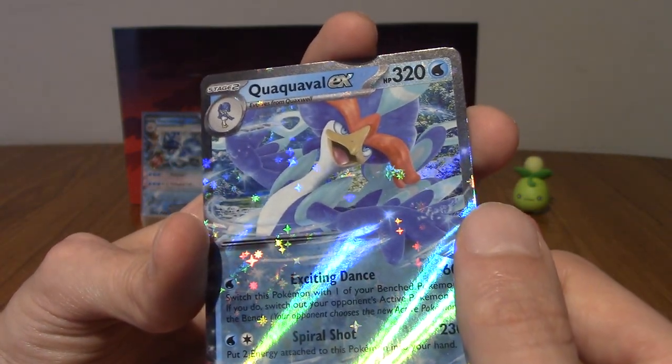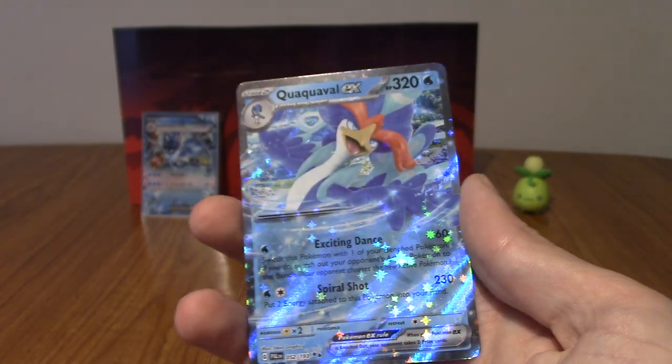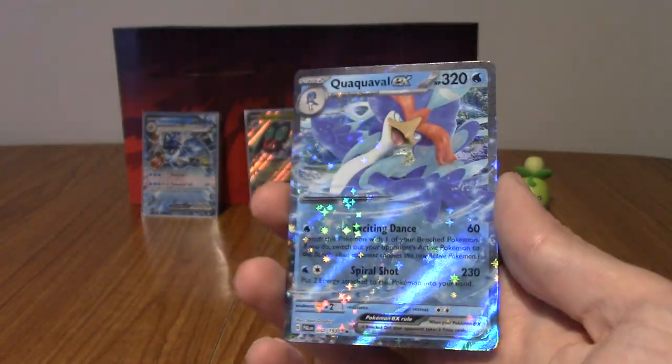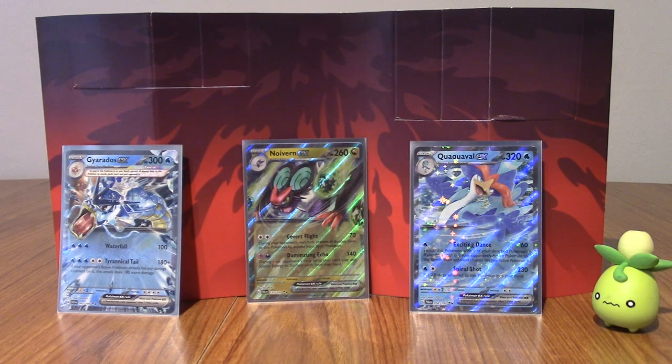And we got a Quaquaval EX! Wow, I've done very well for EXs today. Good lord. Right, I'm going to go sleeve this then. Wow, those were pretty good pulls honestly. Three out of five packs I got an EX. I know the EX pull rate is a lot higher now that everything's Hollow and stuff, but still — very pleased with that. Three EXs that I didn't have either, so definitely take that.